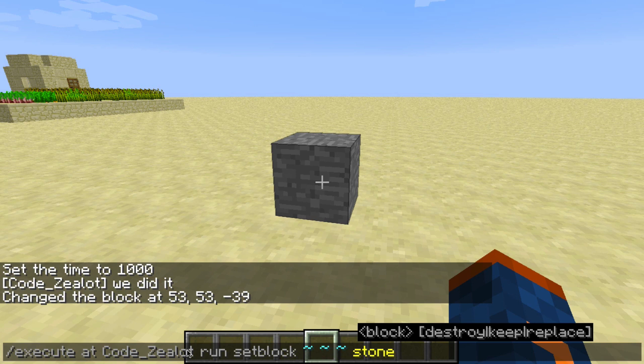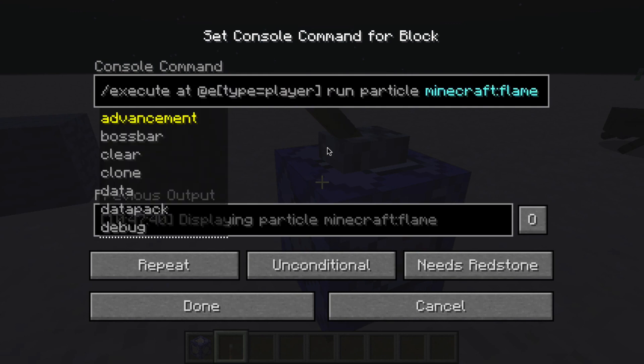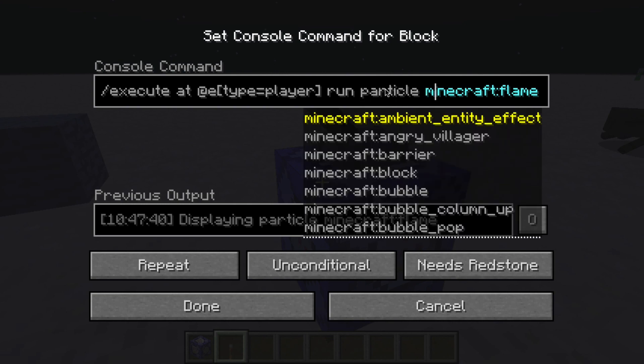Those are two basic ways to use the execute command. For one last example in this video, instead of the say and setblock usages — which are a bit boring — let's do something more interesting. We're going to use the execute command with the "at" option, using the location of every entity of type player. On single player that means ourselves, but on multiplayer this would target every single player on the map — not mobs like zombies or skeletons, but every real Minecraft player.